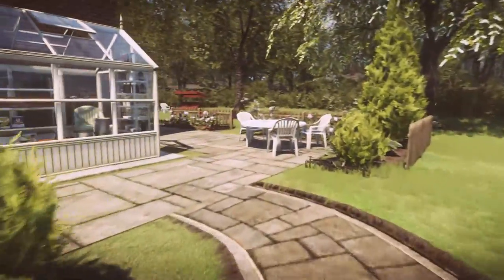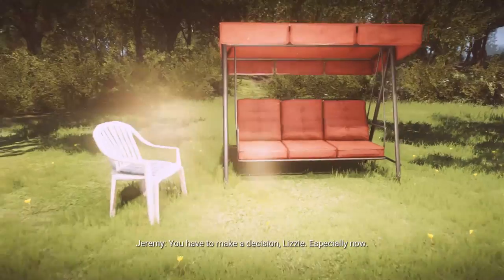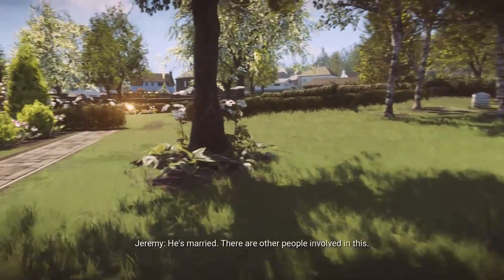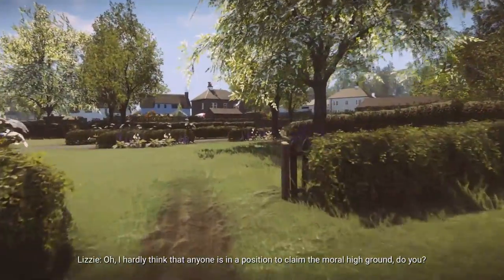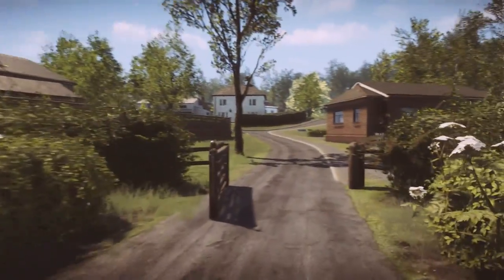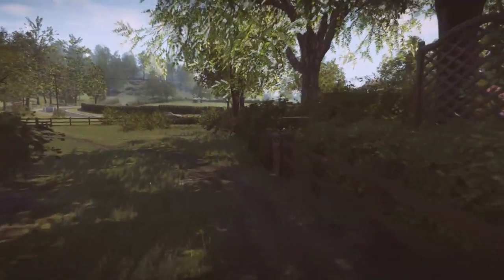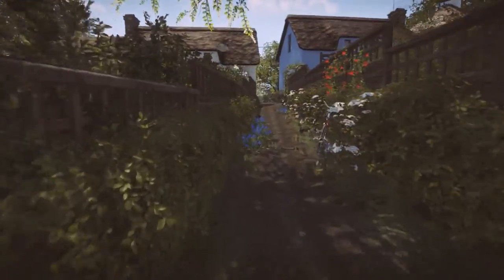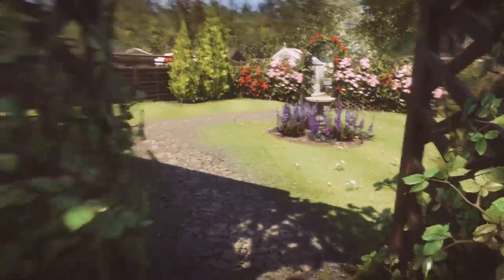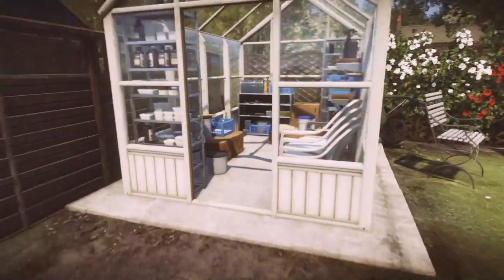Head towards the blue and white houses in the distance. Exit the gate and swing around to the left along a track to the rear of these houses. Through the gate on the right is an alleyway between the blue and white house. Enter the garden of the blue house and head all the way to the back into the greenhouse — there's a radio in here.